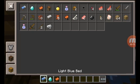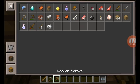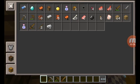In my hands I should probably hold this stuff — wooden sword, wood pickaxe, and wooden sword. Now I need to hold... I also want to hold a golden apple just in case I need it.